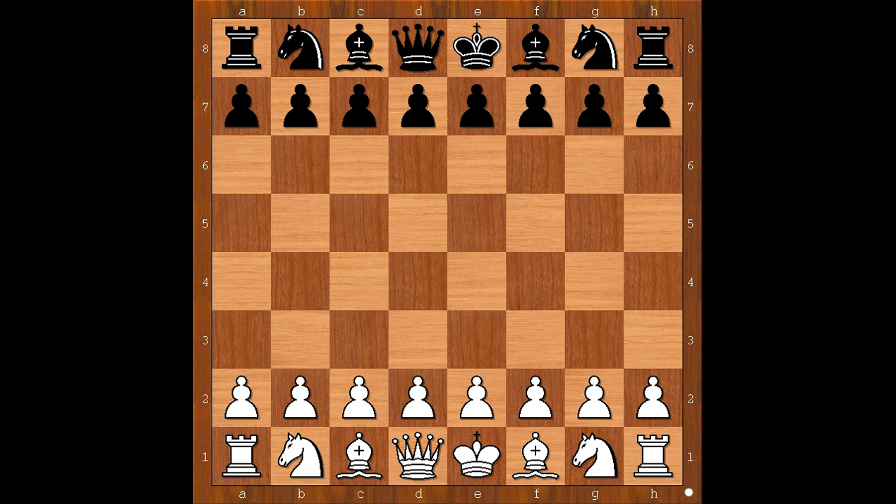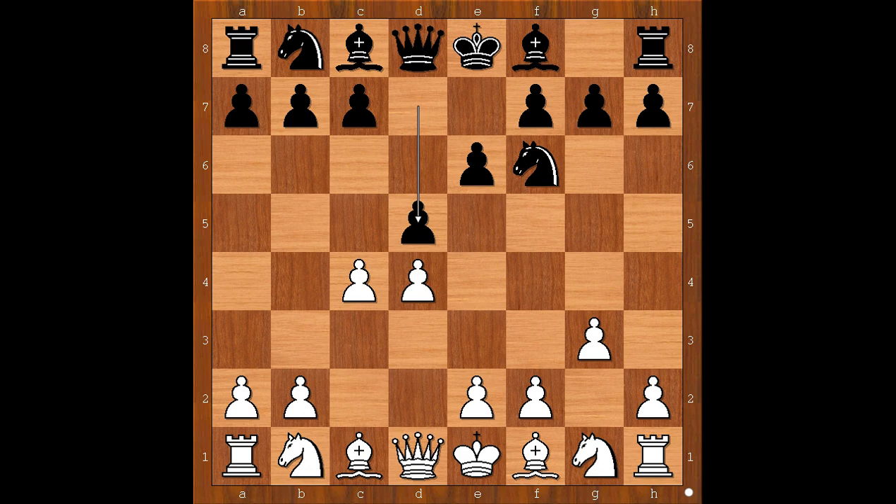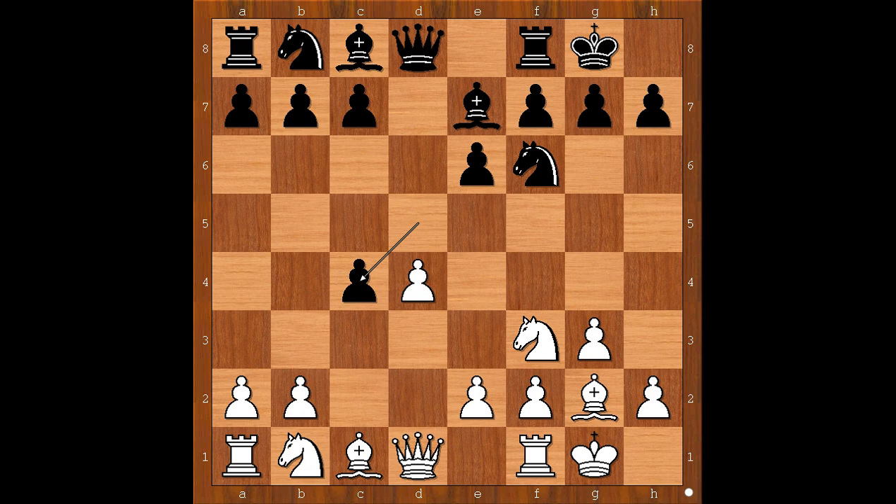Jeffrey Xiong had white pieces and he started with d4. Wesley So played Nf6, c4, e6, g3, d5. So we have a Catalan opening. Bishop to g2, bishop to e7, knight to f3, and both players castled kingside.